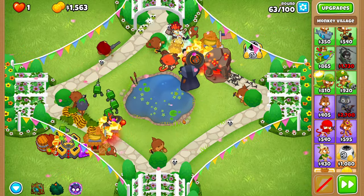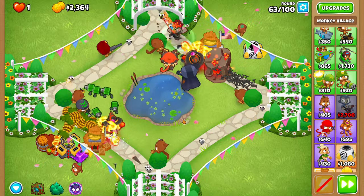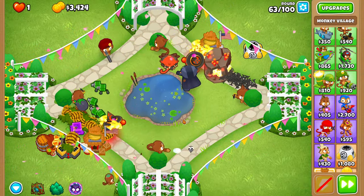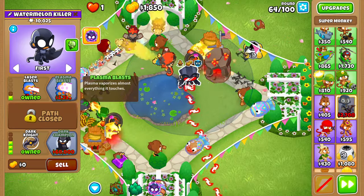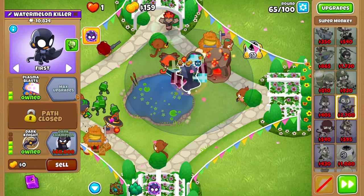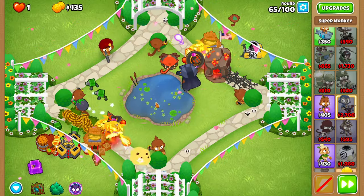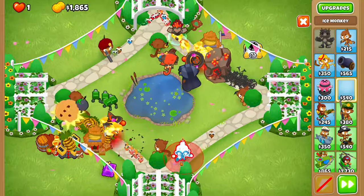Round sixty-three should get absolutely annihilated by a single Spiked Mine and our Dark Knight–Dragon's Breath combo. After round sixty-three, now we can cross-path our Dark Knight with the top path, obviously — it's cheaper now. Round sixty-four should also get absolutely destroyed, which is a first for this map.